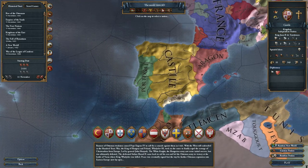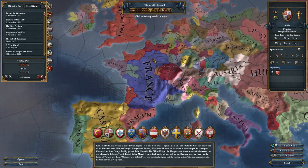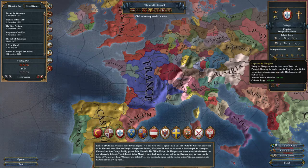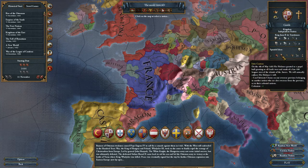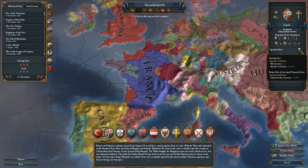Jumping to Portugal, which I know very well: Portugal gets trade efficiency, trade range, goods produced, bonus global trade power, an extra merchant, and trade efficiency. All of those you can get doubling or tripling the bonus if you go down the trade ideas tree. However, since Portugal has so many of them, you could actually neglect going down those trees and still keep up with people in trade income. But doubling down on it isn't a bad idea either — Portugal can get more trade from the Seville trade node than Spain, even with less than a third of the provinces.